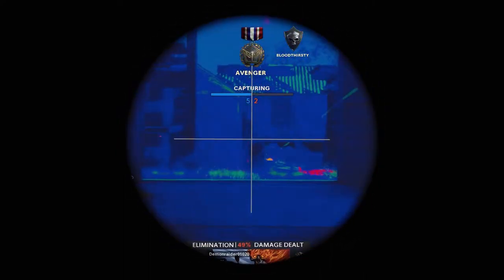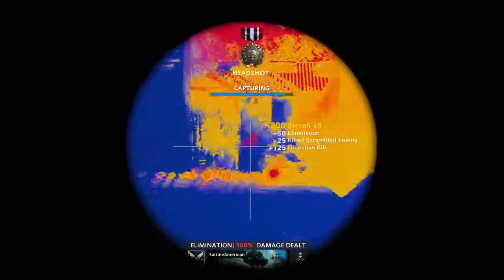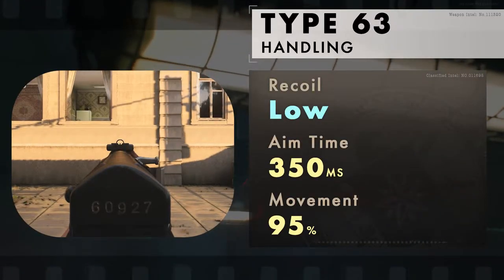The fire cap and velocity of the Type 63 are the slowest in class at just 361 rounds per minute and 625 meters per second respectively. You trade slow output for greater controllability.